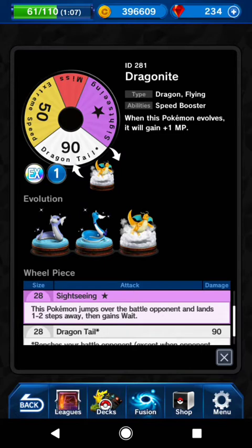His sightseeing move lets you jump over the battle opponent and land one to two steps away, though you do gain Wait which can be a bummer. The cool thing is he gets the speed booster, so if you evolve from Dratini all the way to Dragonite on the field, he can move up to four spaces.